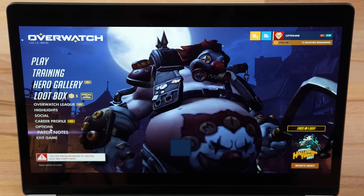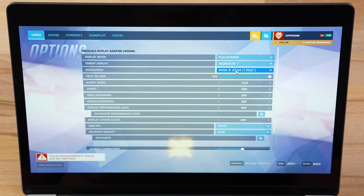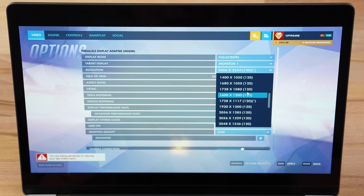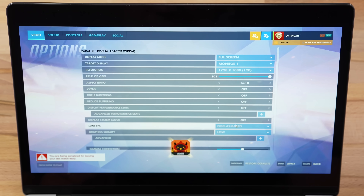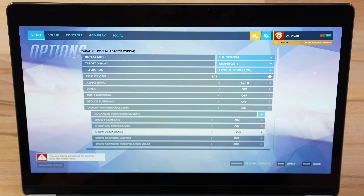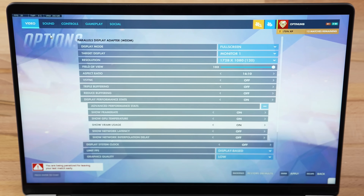Let's go ahead and test it out. Here we are in Overwatch — let's configure the settings. It's in full screen at the native resolution, but I'm going to switch to the aspect ratio of 16:10, bring it down to around 1080p, switch the FPS to display-based, and start off the graphics quality on Low. Let's display performance stats so we can see the frame rate and GPU info. Hit 'Apply' — we got our FPS, currently it's limited to 60 at least here, so we'll see if we get the full 120.